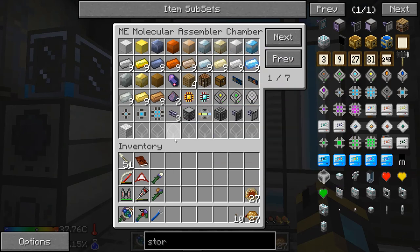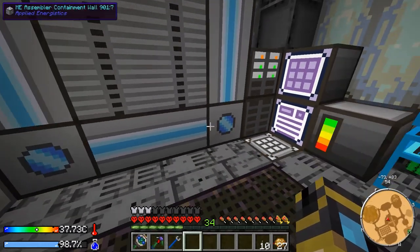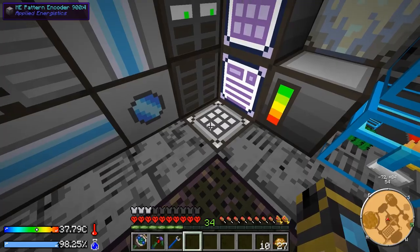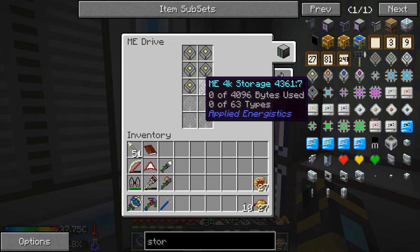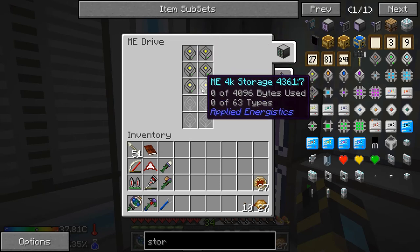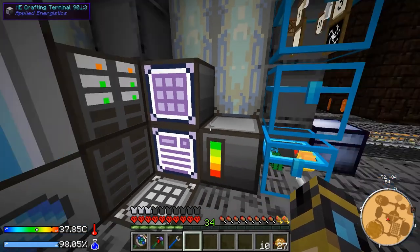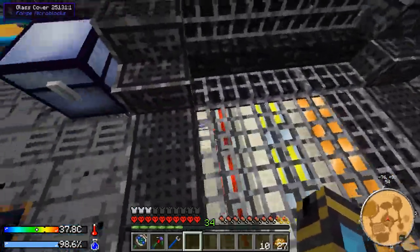This is all the stuff that I've programmed into it so I can automatically craft all these things. I've just been programming them as I go along. I've got my pattern encoder down here. I made another ME drive though I haven't filled it up yet. I did make some more 4k storages although right now we're only using three of them.